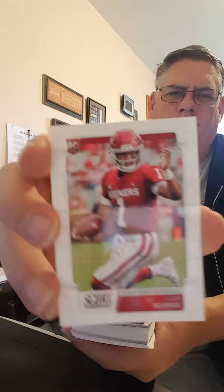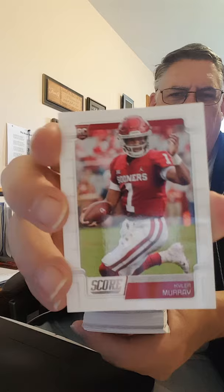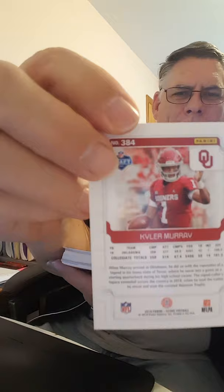And then 2019 Score — Andrew Luck on the packaging — we have 40 cards. First card out of the pack: an Oklahoma Sooner — Kyler Murray! I'll have to say 2019 has won the comparison of these three packs already. You start out the pack with an Oklahoma Sooner, that wins the day. And then a Titan on top of it — Marcus Mariota. He's still in my heart.